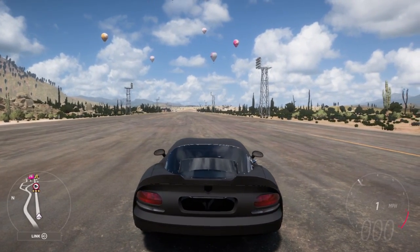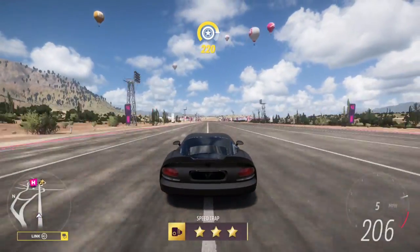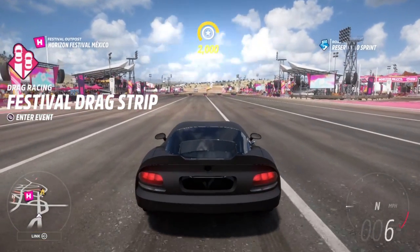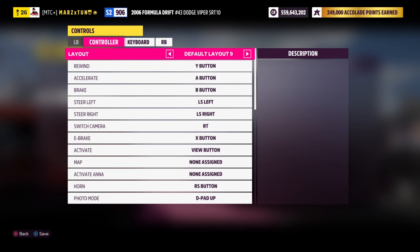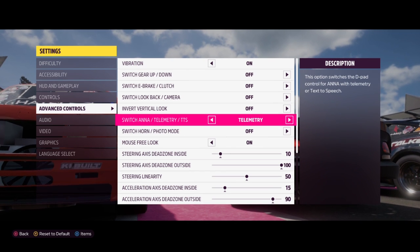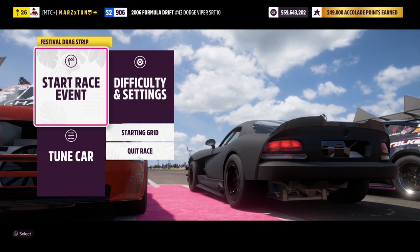The first gear is extremely short on the drag strip tune. Head over to the drag event. For difficulty, everything is turned off with manual clutch — that's the best way to do it. On your controller, go to configuration 9, which lets you slip the clutch from first to second gear without pressing the clutch down, and the car moves very very quickly on that. If you want to use the telemetry to see your torque and horsepower, press down on the D-pad and switch to telemetry.